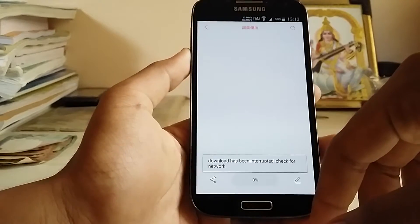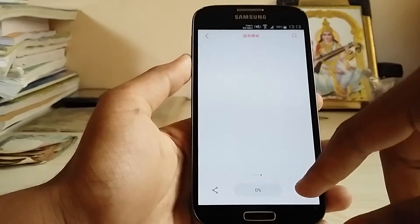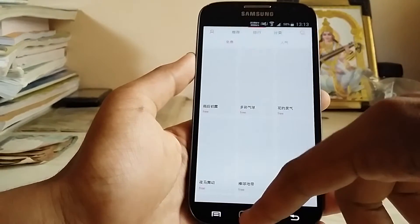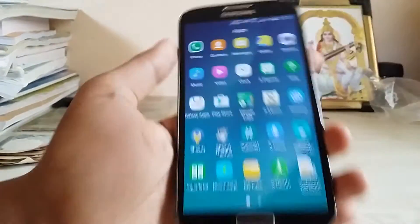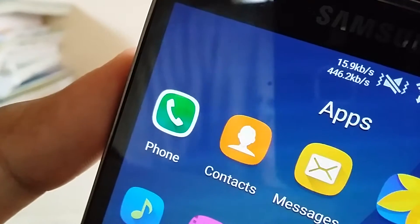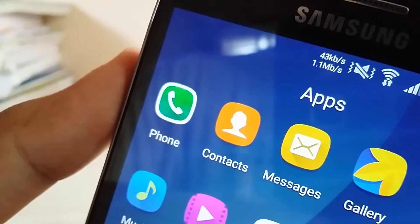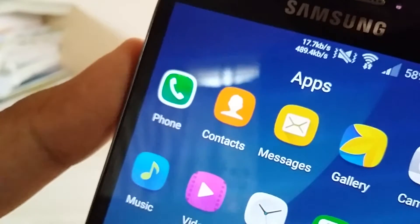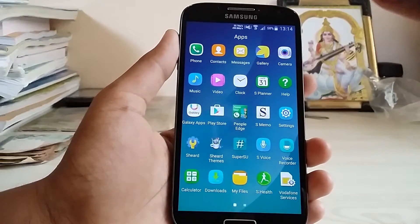I can't see the download going on — it says 'interrupt and check for network' but I do have network. My internet speed is showing 194 kbps or 1 Mbps, but it's actually only around 64 kbps — that's kilobits, not bytes. I only get around 50 kbps, so you know how long it takes to upload a 2 GB video.